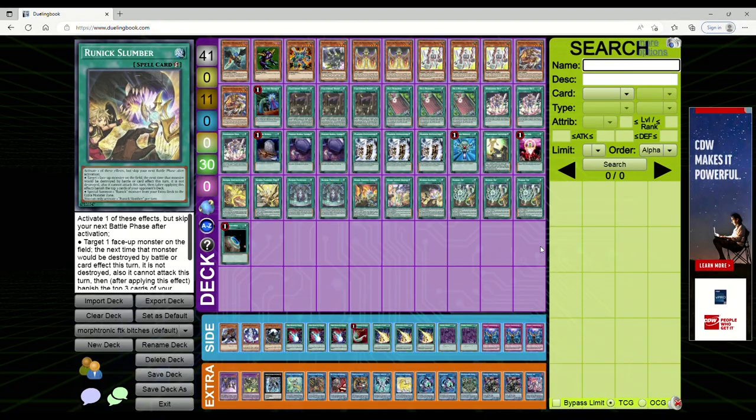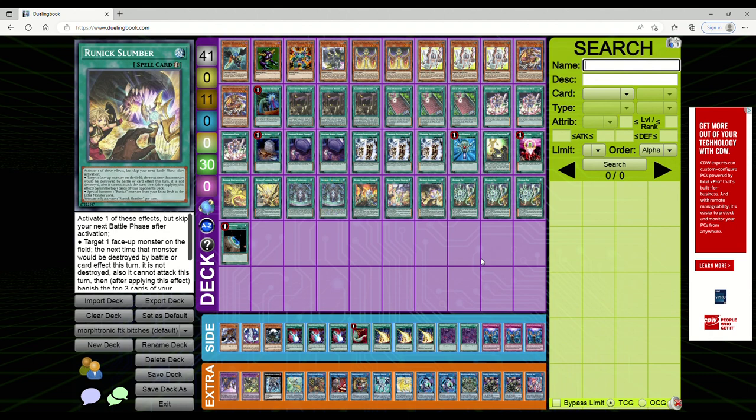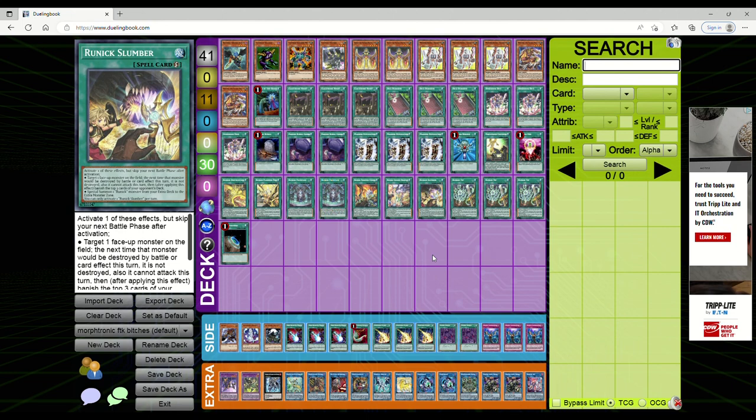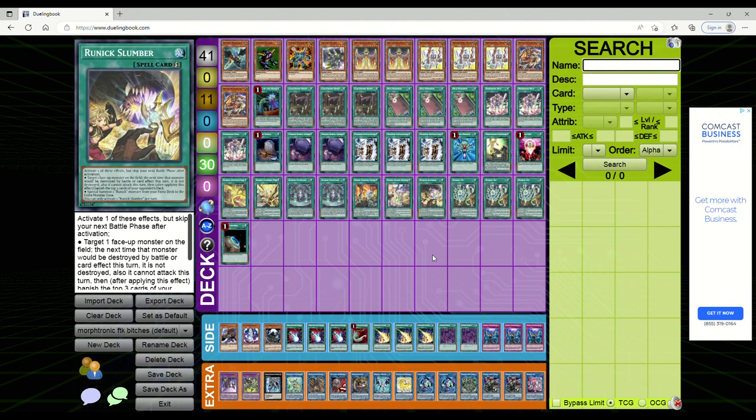So we've talked about EDO Pro. The main simulators you can download are Dawn of a New Era - still updated - YGO Pro which is no longer updated, YGO Omega which is updated, and EDO Pro which is also updated. Dawn of a New Era really isn't all that good because of the pop-ups, ads, and donation requests. Your main options are going to be YGO Omega and EDO Pro via Discord for downloads.